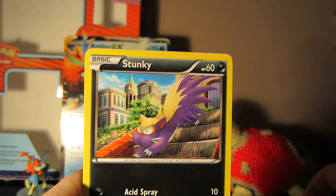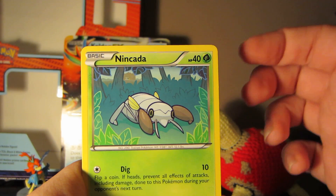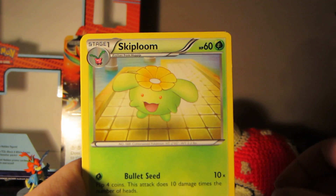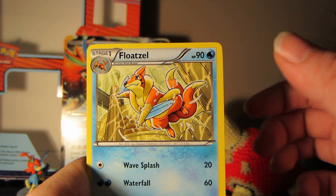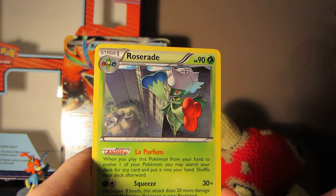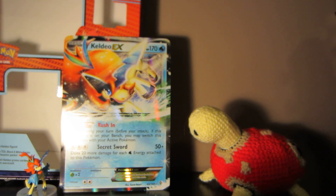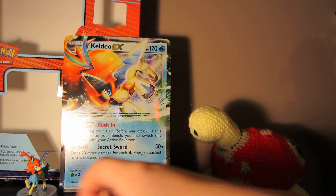Bidoof, Stunky, Mareep, Nincada, Minccino, Skiploom, Roserade, Floatzel, reverse Roggenrola, and Roserade as my rare. I didn't even get a — I don't think I got a single holo out of any of those packs.